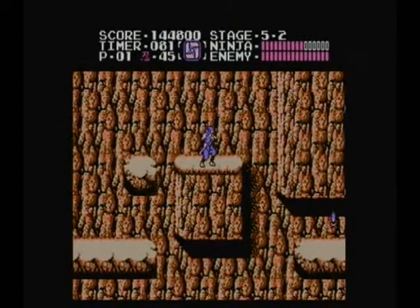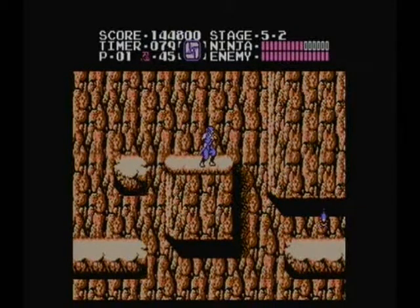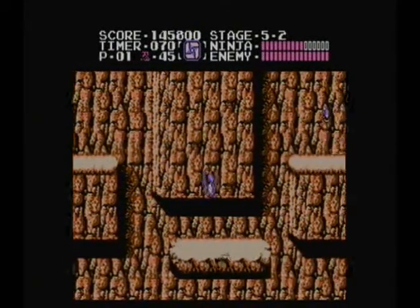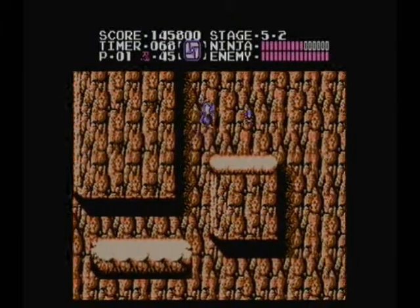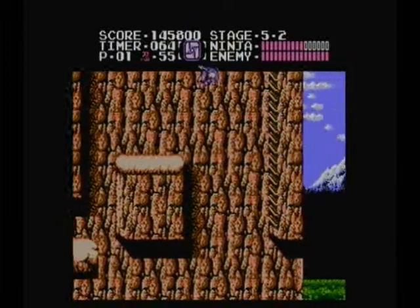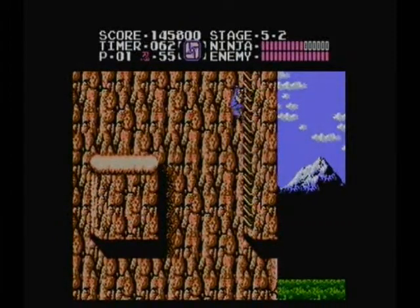Thankfully, there's more health. Now, there are two ways to get past this obstacle: either you can exploit a glitch to wall jump over the wall, or just wall jump like this. I strongly recommend against using the wall jump glitch if you're low on health, because chances are you will be hit by that white bird.